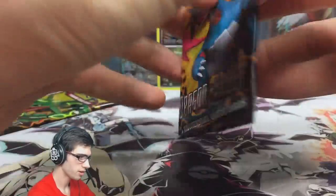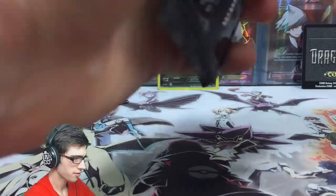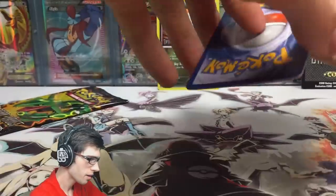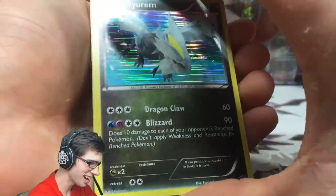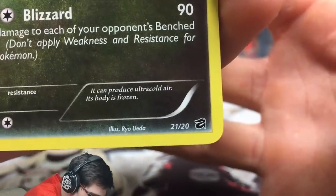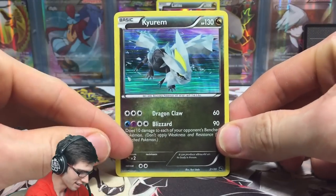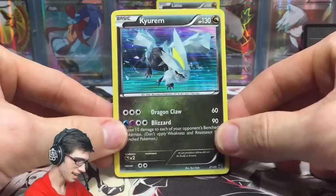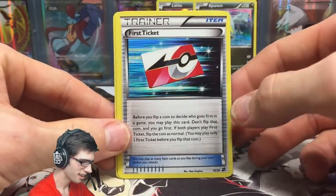Let's go into this next pack and see if we can hunt down the Kyurem, because I think that's one of the final cards I need to complete this small set. Oh — there it is! This is in fact the Kyurem secret rare — it's 21 out of 20. We've done it, we have found the Kyurem secret rare! That is insane — it took me roughly four blister packs to find this sucker. That is amazing.